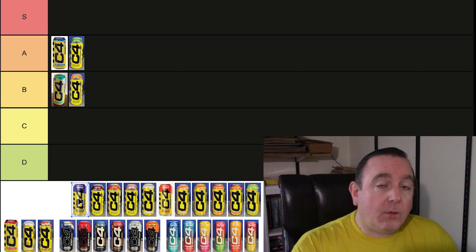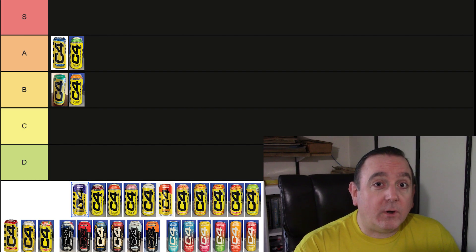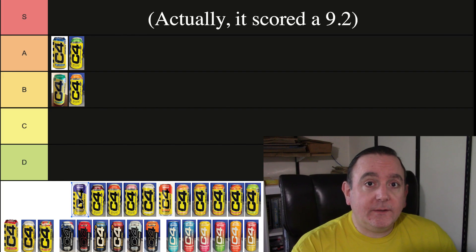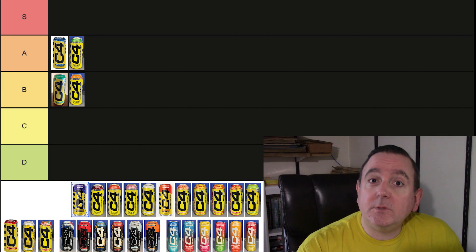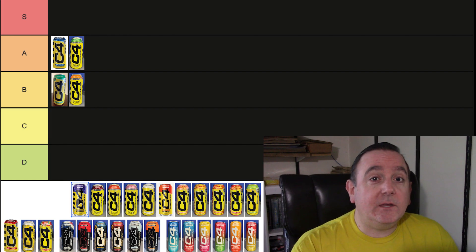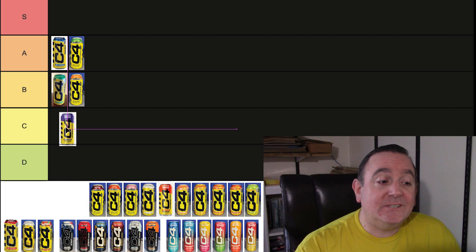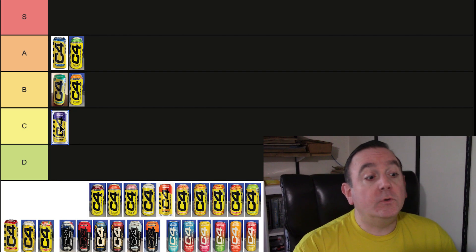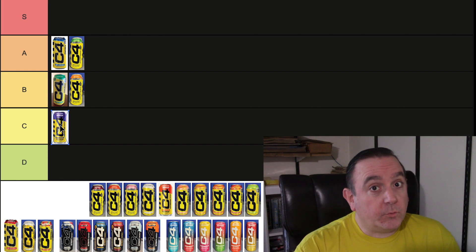Next up is Grape Frost. I thought it was a really great grape drink — if you like grape drinks, I gave it a high score, almost hitting the nine level, because they did a great job with it. But this tier list also takes personal preference into play. The Caffeine Man rating chart is based on flavor alone, but even though I thought this was a great flavor, it's really not something I would ever buy on my own. So I'm going to put that down in C — not because it's bad, but I'd always drink a Tropical Blast before any grape energy drink.